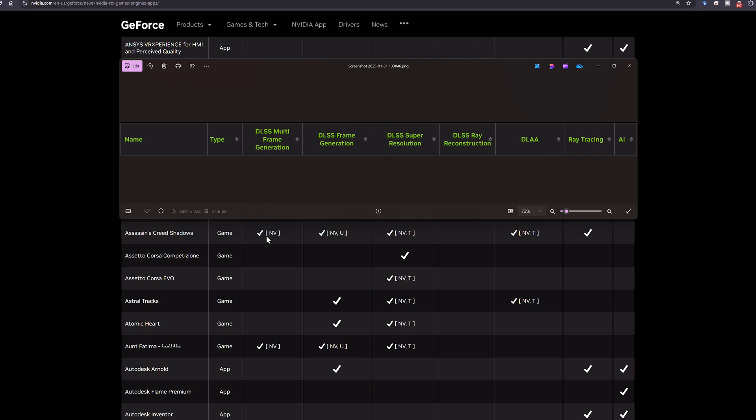I have the RTX 4080 on an i7-14700K, so I do not get any of the multi-frame gen. Then we have regular frame gen — you can use the upgraded transformer model for that — and with super resolution we can use their new transformer model as well.